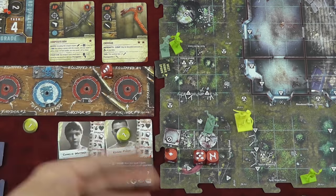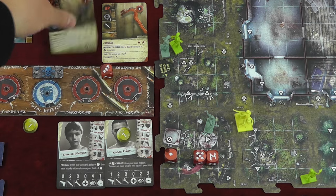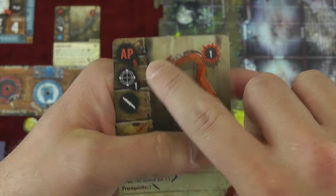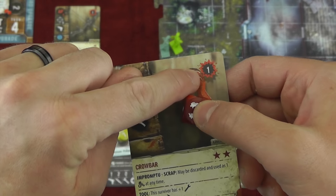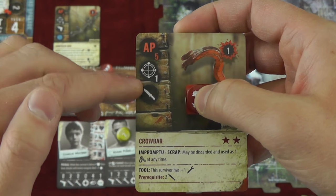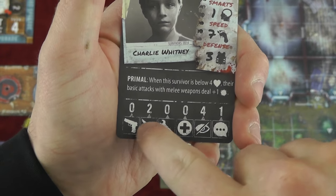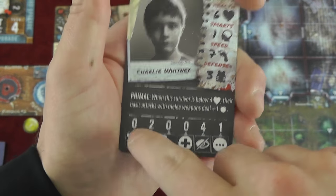If you want to attack, you spend a die and place it on your player board, then activate a weapon. Each character has weapons, and in this case you have an action point cost of five that you need to spend to fulfill the attack. You could spend a five and place it on the card to activate it — this would do one damage. Some weapons have special abilities below, and the weapon type matters because each character has skills, such as firearms, for which this character can spend no dice.